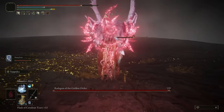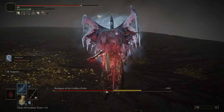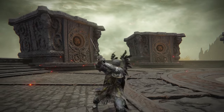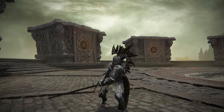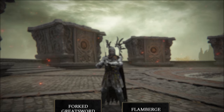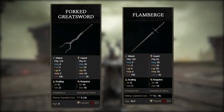Starting off with the weapons, we only have two of them to grab and they're both really easy to find and get early on. For the first one, you'll want to pick up the Flamberge since we're going to need an up-close weapon in general, and it also benefits the build aside from the damage it does. You could also use the Forked Greatsword if you have that already — basically the same thing, just a little bit less damage is all.